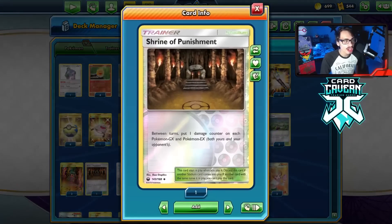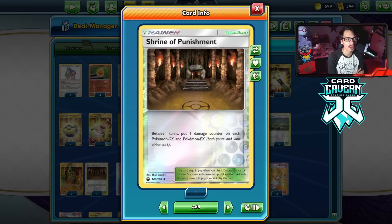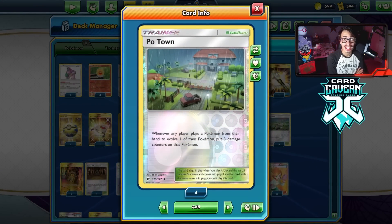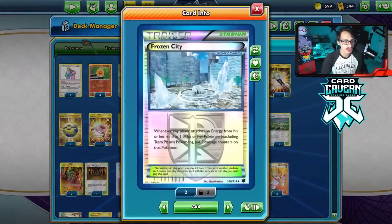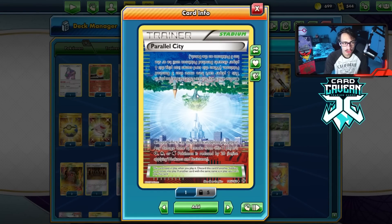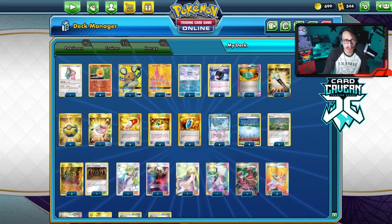We kept the bare bones. There are stadiums that help deal more damage - Shrine of Punishment puts damage counters on GX and EX Pokemon, which there are still plenty of. Po Town is good against VMAX decks, putting them into two-shot range of High Pressure Blast. Frozen City deals 20 damage whenever a player attaches energy. Parallel City is cool too - it reduces damage output and can discard benched Pokemon to make Boss less viable against Sky Field-heavy decks.